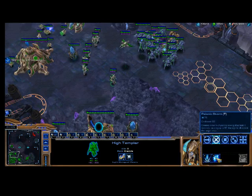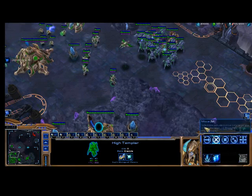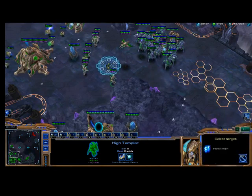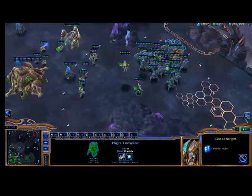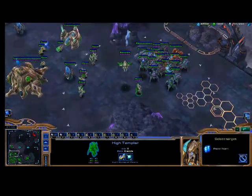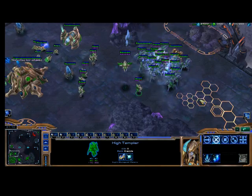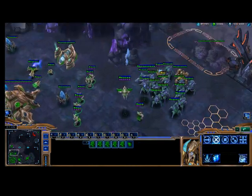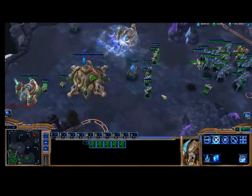Now I have Psionic Storm researched. Let's read the description: it has a cooldown of 2 seconds, takes 75 energy to cast — whereas Feedback takes 50 energy. It creates a storm of psionic energy that lasts 4 seconds, causing up to 80 damage to all units within the target area. Let's see what that looks like. I click Psionic Storm — really, you want to use the hotkey T for Psionic Storm. Then it gives you a circle showing where the storm will land. I'm going to do it right on top of my units. All my Sentries died. You can cast multiple Psionic Storms at once using the hotkeys.